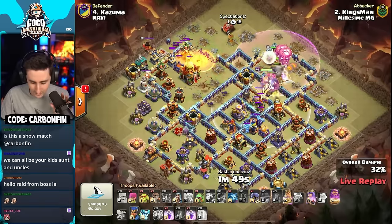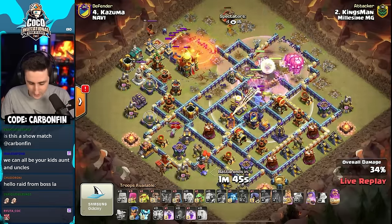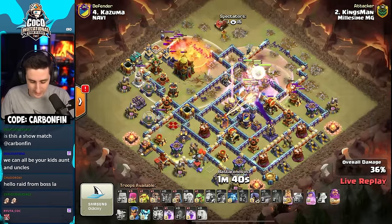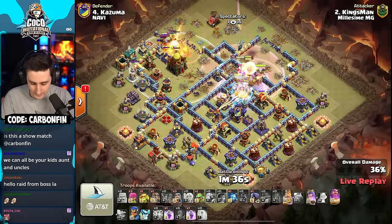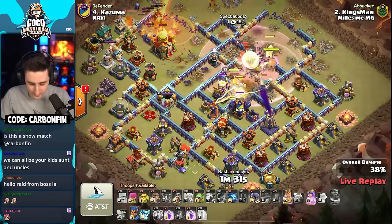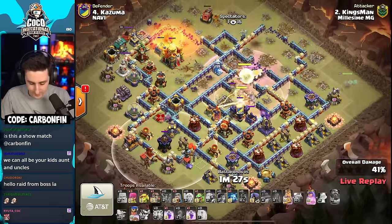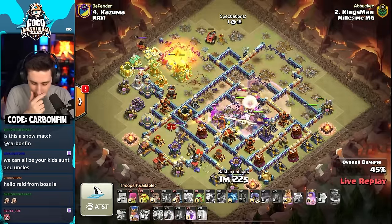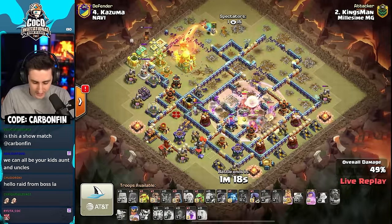He continues his way through into the middle of the base, pulling out the clan castle with ice golems and archers, and continues with healers now pushing in to heal up the root riders. The flame flinger is not going to be able to help take out that town hall. He does have the warden eternal tome with a level 17 rage gem — pops the ability, continues in. The monolith is hitting some root riders but they're protected. The flame flinger opens up and the poison spell finds a Ziggy airman outside, but a super minion sniped the poison spell.